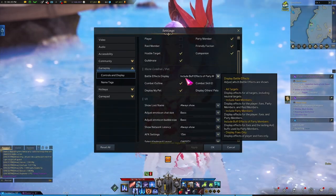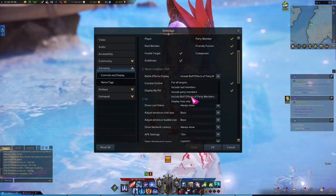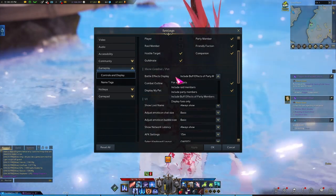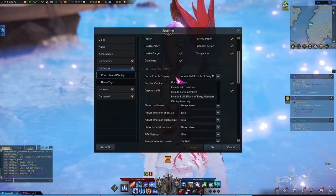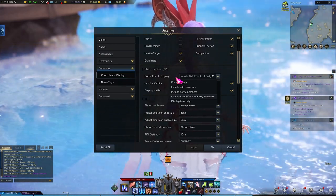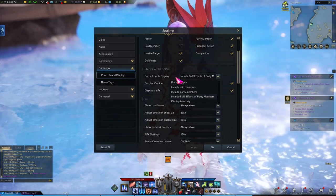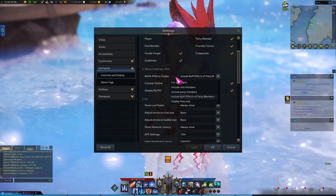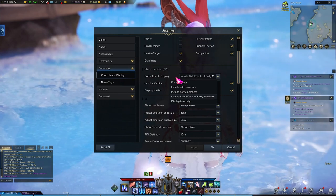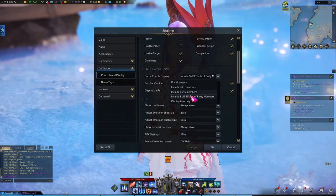The next one is also very important, which is the battle effects display. I have it on 'include buff effects of party members' instead of the default, which is for all targets. The reasoning is because when you have a ton of people on the screen, especially during a raid, you're going to have a lot of skill effects on the screen. It might cause you to miss a certain AOE indicator from the boss, or miss your bard's heal or attack buff — all those things on the ground. You might miss out because there are all these other effects on the screen. As pretty as this game looks, when you're in a raid that can get distracting. That's why I have buff effects of party members only.